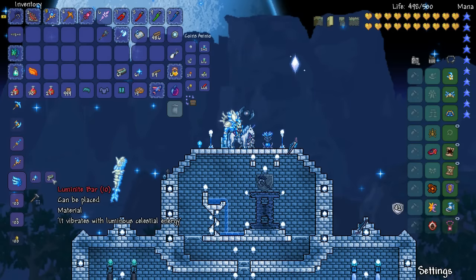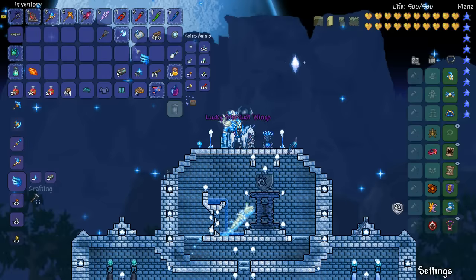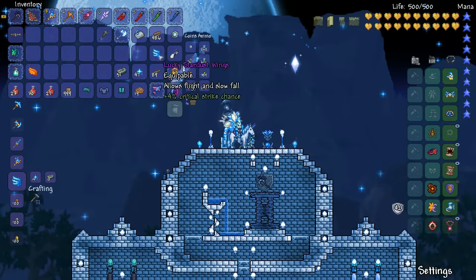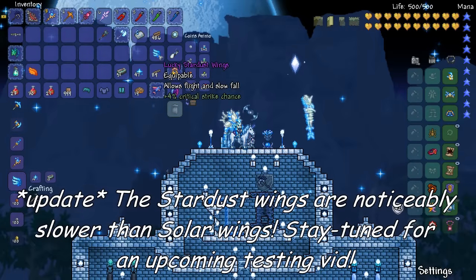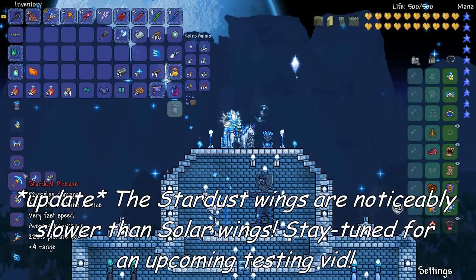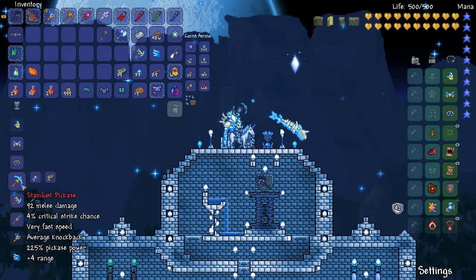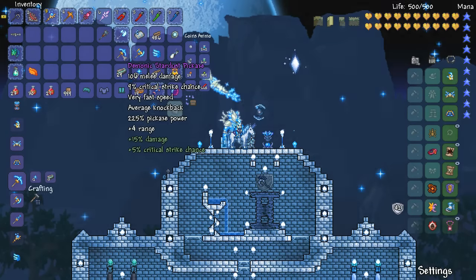First thing is the wings. All of the new wings need 10 luminite bars to craft and 14 fragments. At this stage I think they're fairly similar in their abilities, same as the pickaxe and the axe. So really it's up to you if you want your character to be really themed.